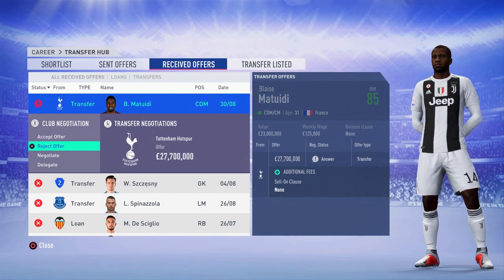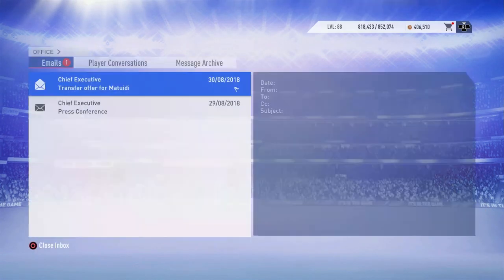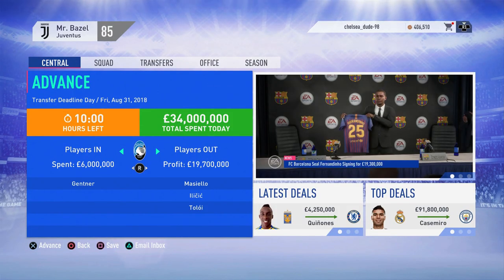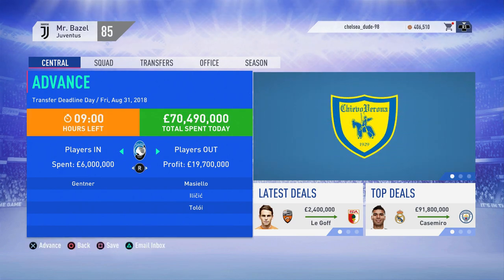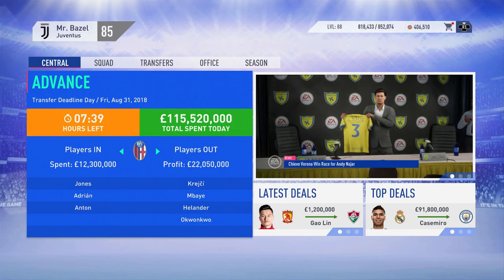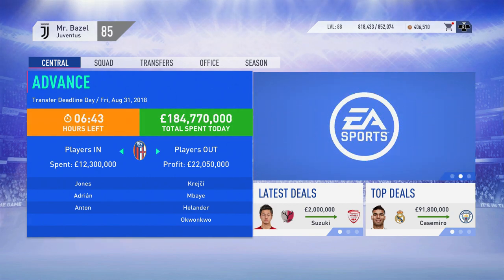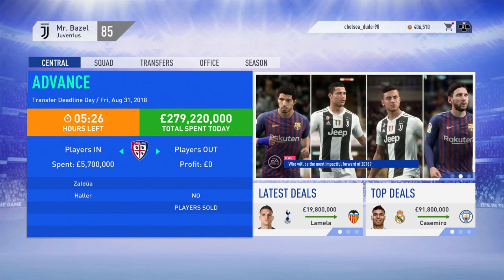We got a transfer offer from Tottenham for Matuidi for 27.7 million — I rejected it straight away, there's no chance I'm selling Matuidi, he's one of our best players. Moving into deadline day, which is a very popular thing on career mode. Apart from the free signings we made early in the window, we didn't really need to make any improvements, but I kept the transfer window open just in case there were any bids.